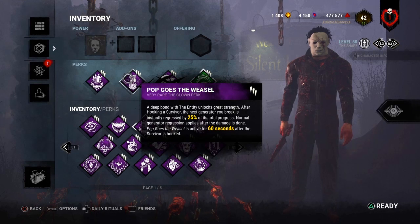So what Pop Goes the Weasel does: each time after hooking a survivor, the next generator you kick is instantly regressed by 25% of its total progress. After you kick it, normal generator regression applies. At level 1 you get 40 seconds to kick the generator, at level 2 you have 50 seconds, and at level 3 you have 1 minute.